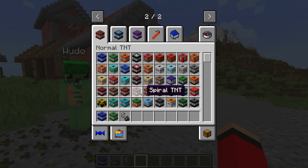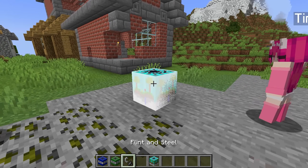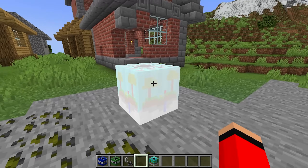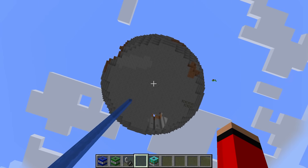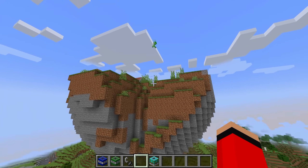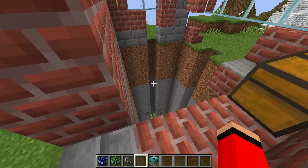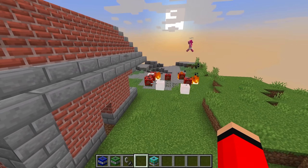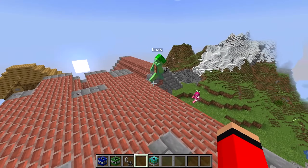I'm gonna move on to the next TNT, which is called the Floating TNT. Floating TNT? What does that do? Let me just blow it up. And wait, nothing happened. Are you serious? Guys, look up. Oh my gosh, it created an island that's floating — an island of exactly what we were standing on. There's a house up here. No way, that is awesome. It even made the little drill hole that you spawned in, Tina.